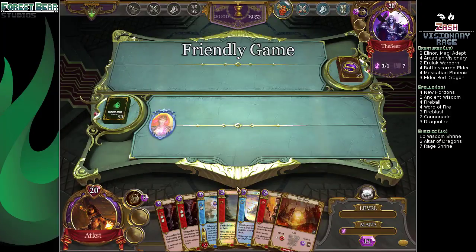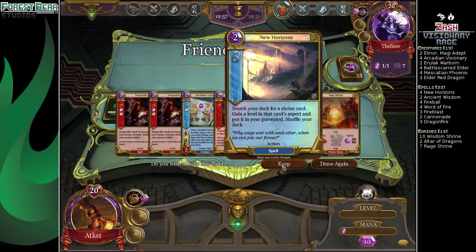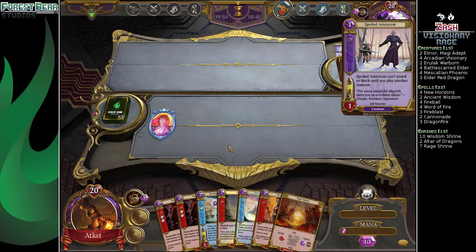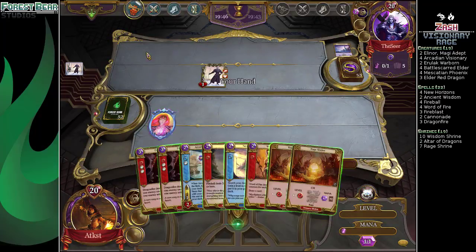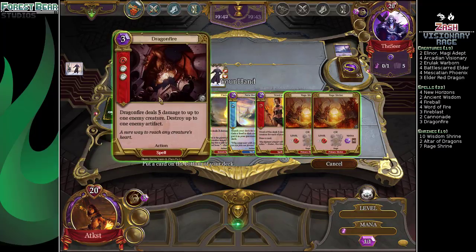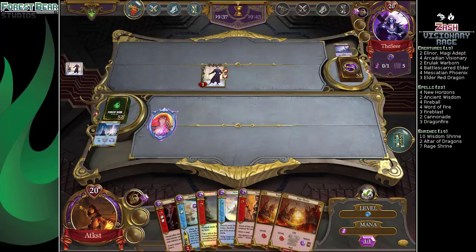Game three against The Seer. I think we'll keep this. There's no space between 'the' and 'Seer' — therefore The Seer. We just need a Wisdom shrine to make this hand really good. That's not a Wisdom shrine — here's the thing. I was really tempted to just Word of Fire that on turn one. There's your Wisdom shrine. This is more correct.